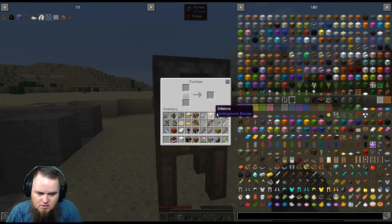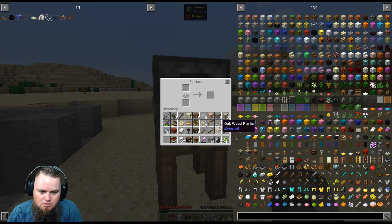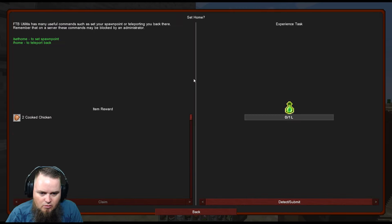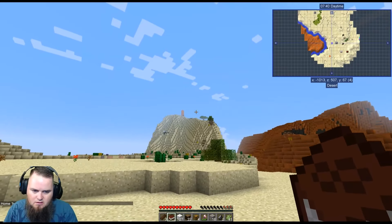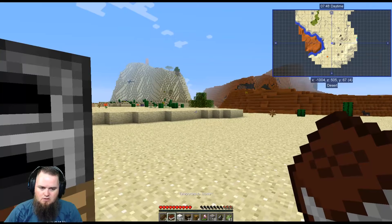Let's put the furnace on the hot bar. You can hit U on any item to see its usages. A log will smelt 1.5 items, so let's put rubber wood logs in to start making charcoal. We can cook rubber wood — there we go. This pack also allows a set home command. I think you need one level of experience though. Set home — our home is set. If we walk away and type slash home, stand still for five seconds, and it'll teleport us back. That's how it works.